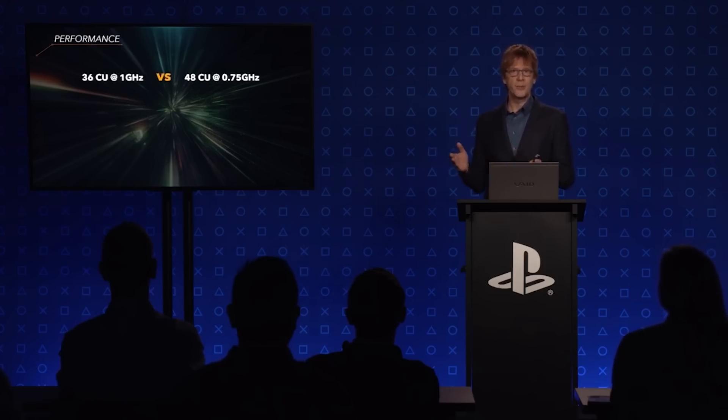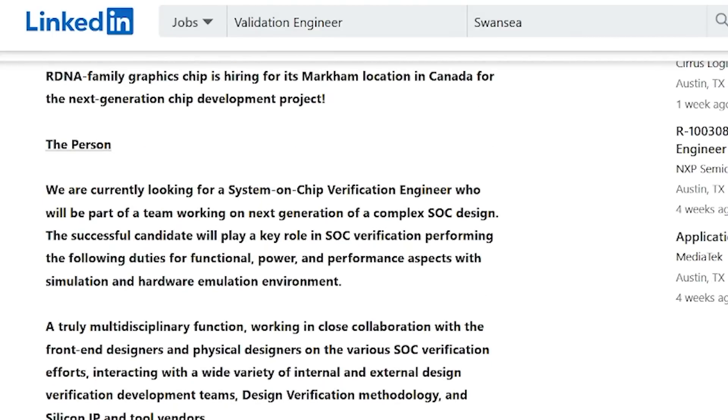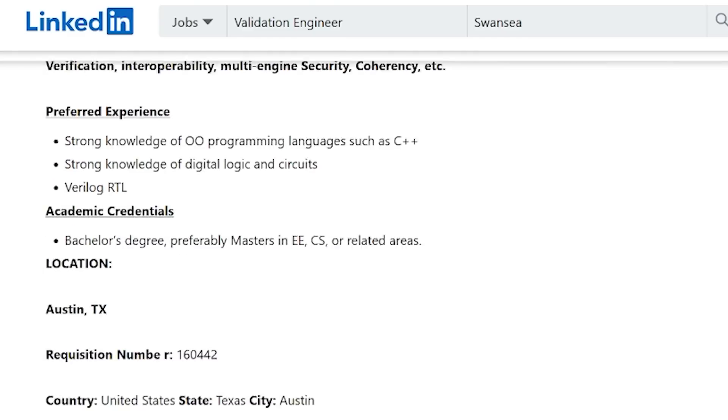Sony have already released the PlayStation 5, and console shortages have just been plaguing it. But obviously technology continues to march on. I've discussed the PlayStation 5 Pro several times on this channel and what I've personally been hearing are the performance targets. On a job listing on LinkedIn — spotted by DualShockers — AMD are looking for a new engineer for a next-generation chip development project, specifically working on the next generation of complex SoCs. There are also reports on DigiTimes that Sony are working on an upgraded PlayStation 5 system. We're looking at around two times increase over the base model in raster performance and around two and a half times greater in ray tracing performance.